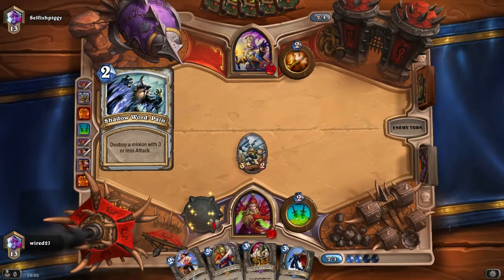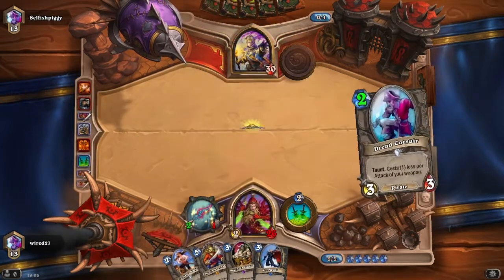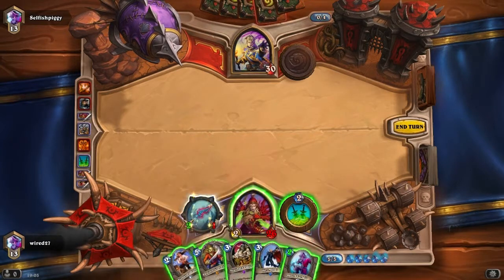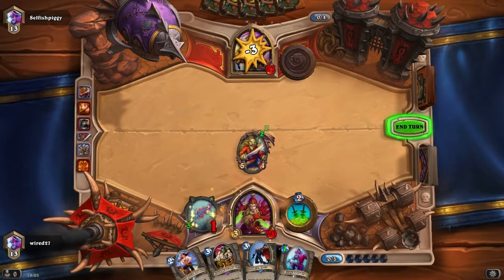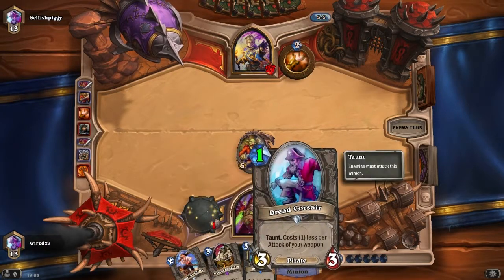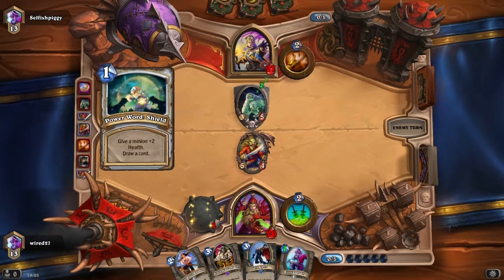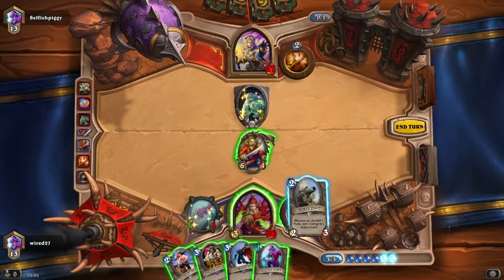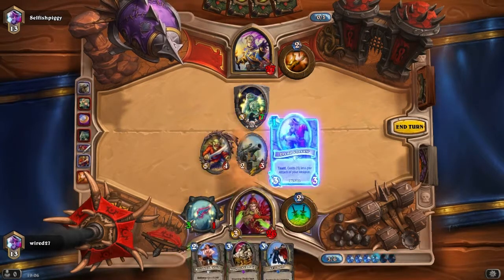It's only really worth it against Shadow Madness if... So like I say, I'm thinking about Shadow Madness. It may actually be better just to go for a Greenskin. We've got 3 minions we can play. Let's see... Okay — Flood and Plunder! If we get a hit and 2...